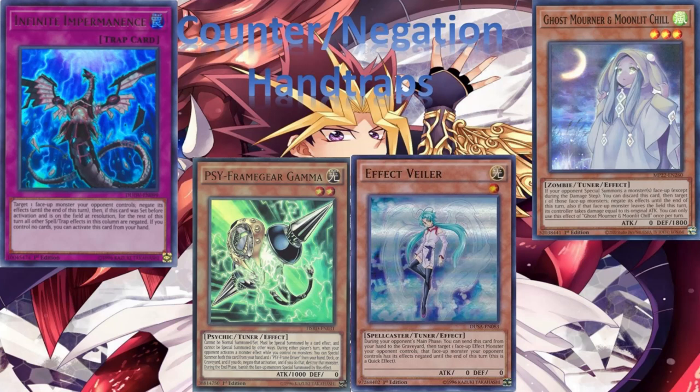Moonlit Chill tends to be used possibly in game three sometimes to win in time at higher events, or in your side deck. It's a very side-deck hand trap that you don't really use that often.